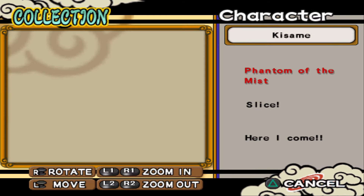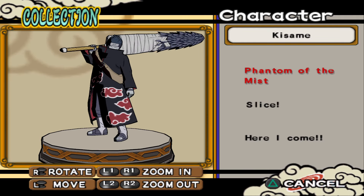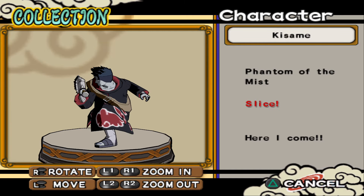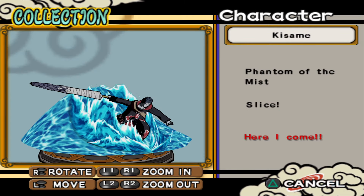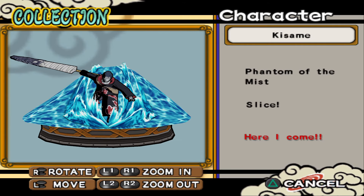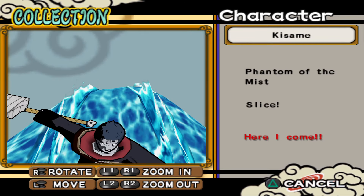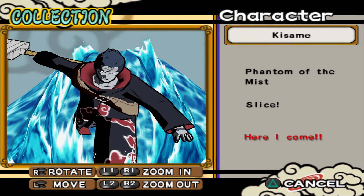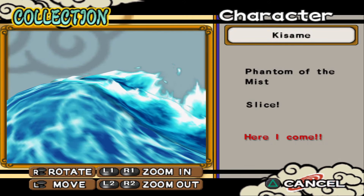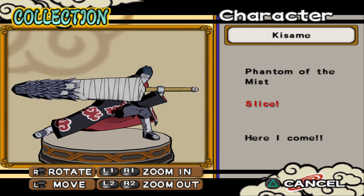Kisame — 'Phantom of the Mist.' 'Slice.' 'Here I come.' This one is really nice — I love it. The last pose is really nice; the first and second are okay I guess.